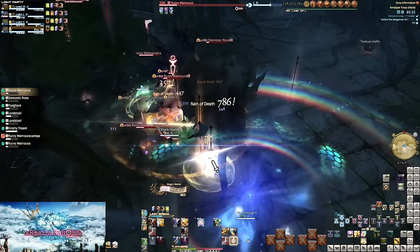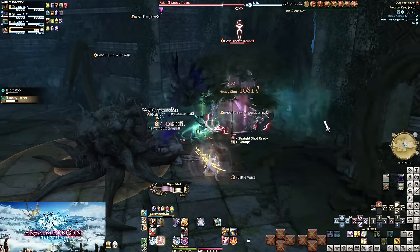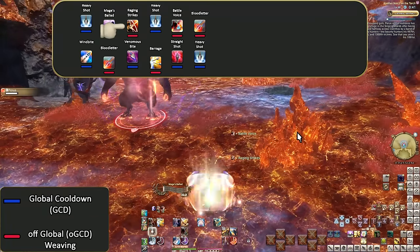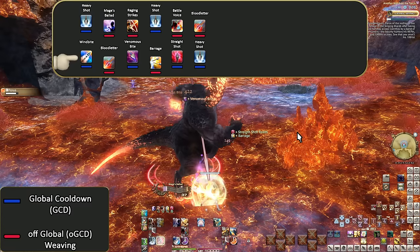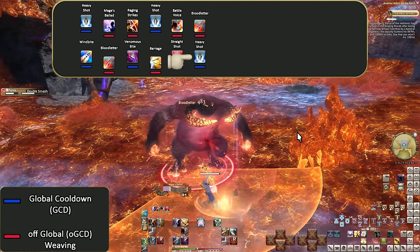Now let's go into a real opener and discussion. Given you'll be sticking with level 50 Bard for a while, here's the full opener: Heavy Shot, Mage's Ballad, Raging Strikes, Heavy Shot, Battle Voice, Bloodletter, Wind Bite, Bloodletter, Venomous Bite, Barrage, Straight Shot, then Heavy Shot spam. We start with Heavy Shot to get going, then weave in Mage's Ballad and Raging Strikes to start buffs. Another Heavy Shot, then Battle Voice — so all buffs are up. Double weave in Bloodletter to start the cooldown under buffs. Now that buffs are up, put up Wind Bite and Venomous Bite, weaving in the second Bloodletter. Wind Bite is first since it's technically stronger. With DoTs running, pop Barrage for our triple Straight Shot, then spam Heavy Shot.